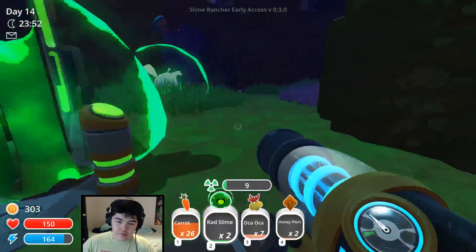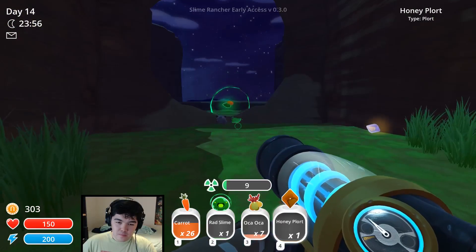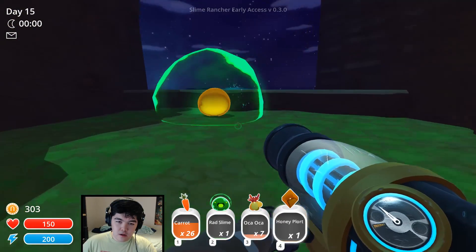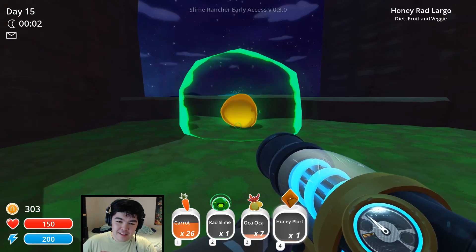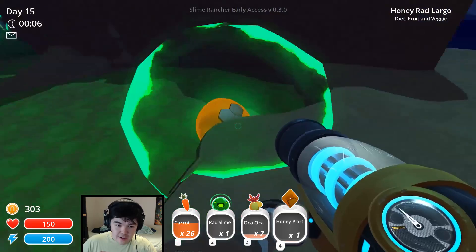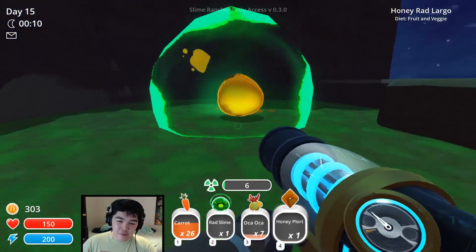Let's make a honey plot rad slime combo. Make a baby. Oh, it's adorable. Show me your face. Does it have a face? Oh, it does — of course it does. I love honey slimes, look at them. They're so cute.